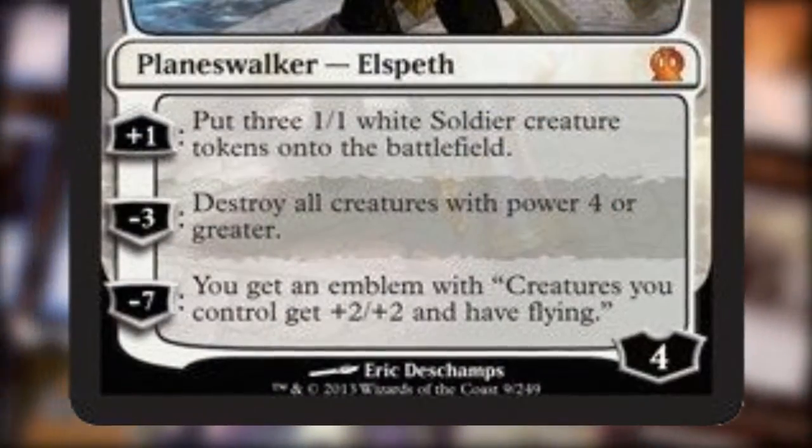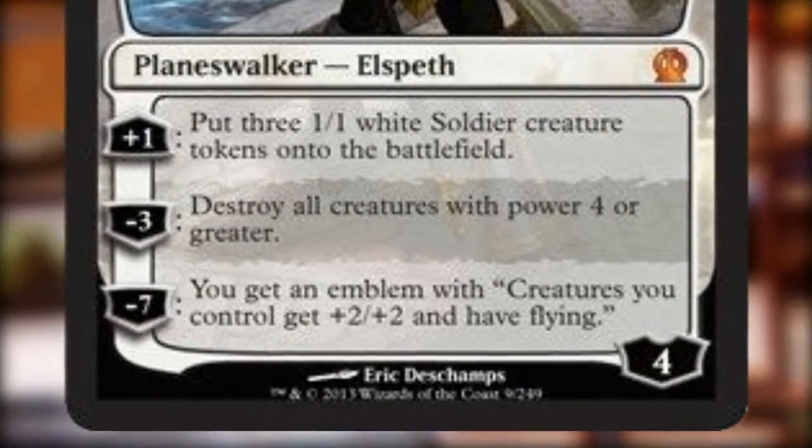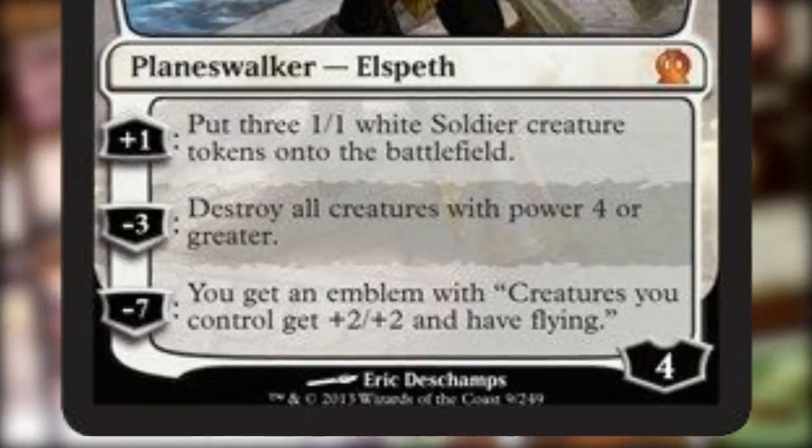Now if you pump her up enough you will get to use her minus 7 ability, which is huge. It gives you an emblem that says creatures you control have flying and +2/+2. So all those 1/1 soldier tokens you've put on the battlefield from the plus 1 ability have now become 3/3 and flying. That is pretty intense.